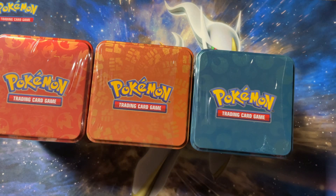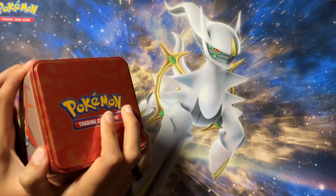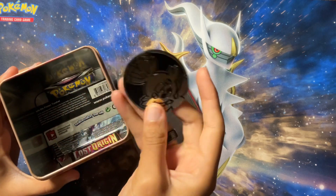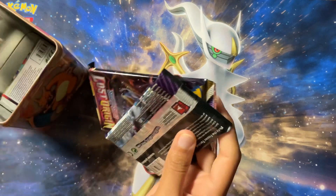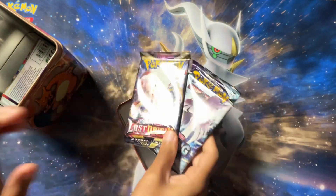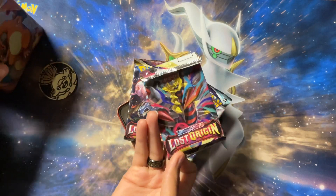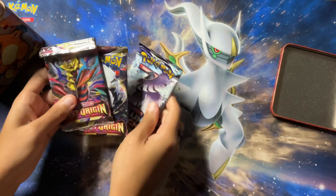I'm shocked I remembered all those names! Doing good. All right, gonna go ahead and move all this aside and we'll start with this one. So I have no idea which packs come in these, so that's why I got all three. It is going to come with an acrylic coin with that Scorbunny. And the packs out of these are going to be Lost Origin, Chilling Rain, and Lost Origin. So I'm assuming it's going to be like this for all three tins, or maybe it's different. I don't know.